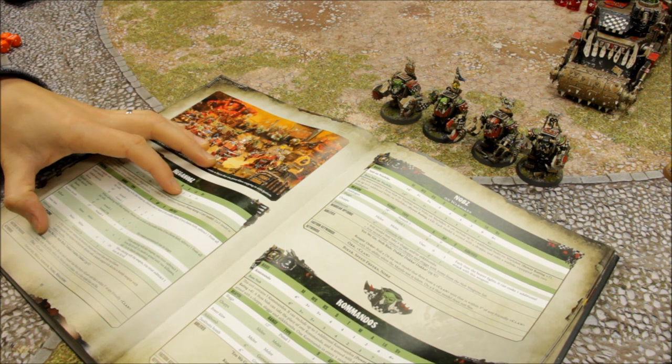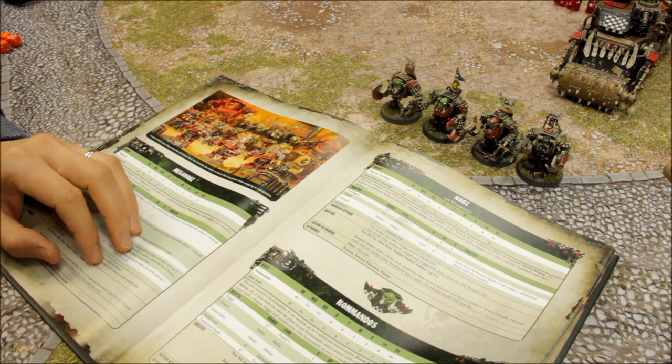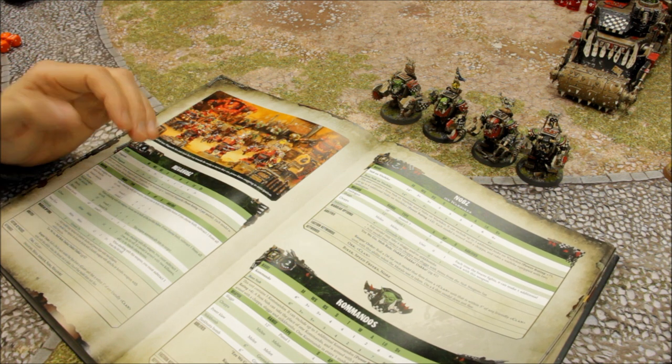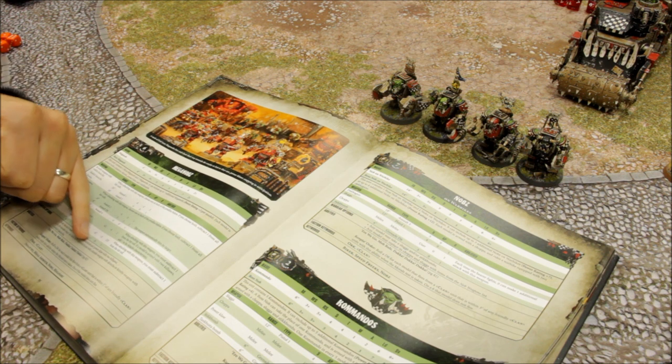They've got their own built-in Keeping Order ability: on a roll of six, any model that would flee does not flee. So occasionally a model that's meant to run away from bad morale actually stays, which every little helps.